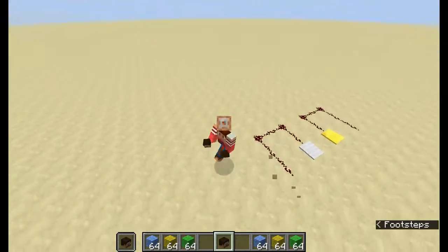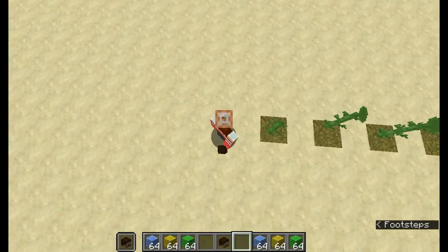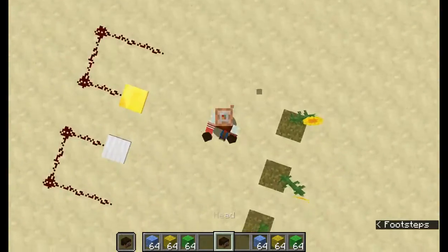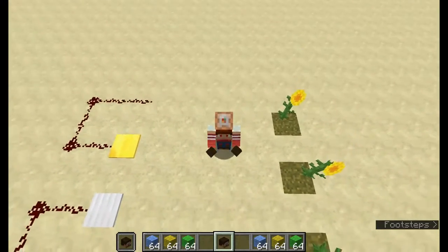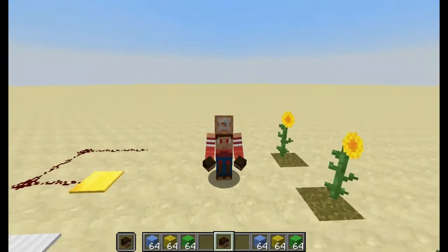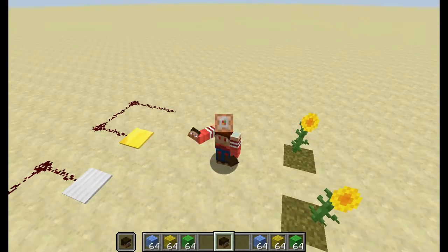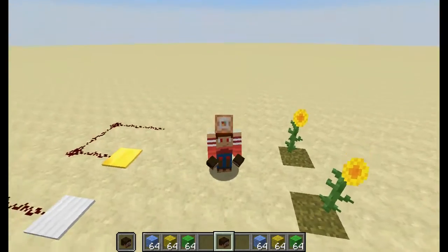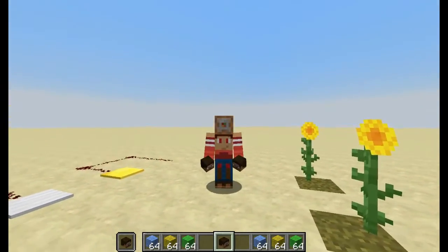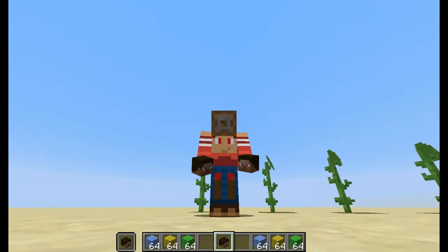The first thing you probably did not know has to do with heads. You cannot get the Steve head — which is just regularly named 'head' — in the regular game. It is impossible. If you try putting yourself near a charged creeper, then go back to that death point, you will not find a head. I have tried that myself, and there is no way to get a player head in this game.